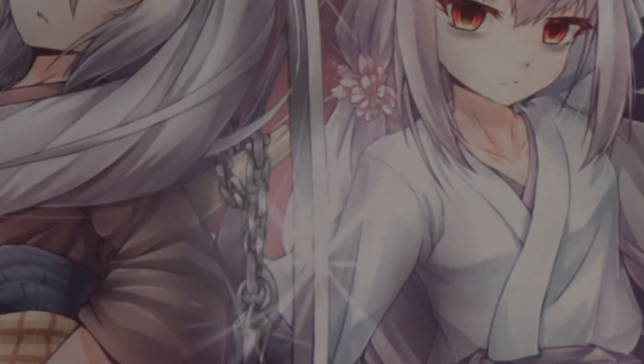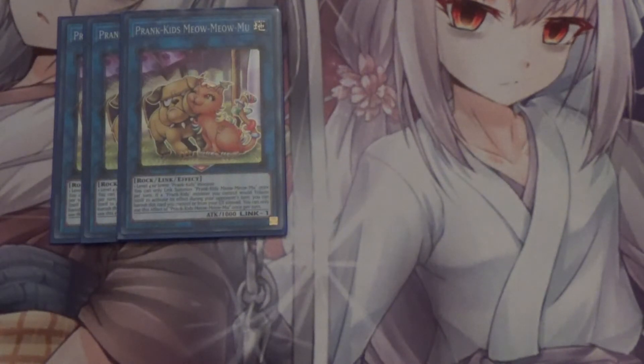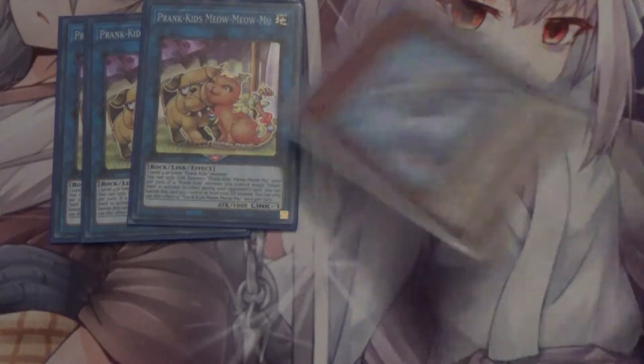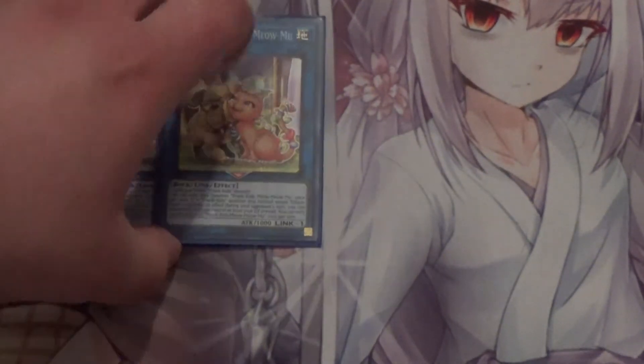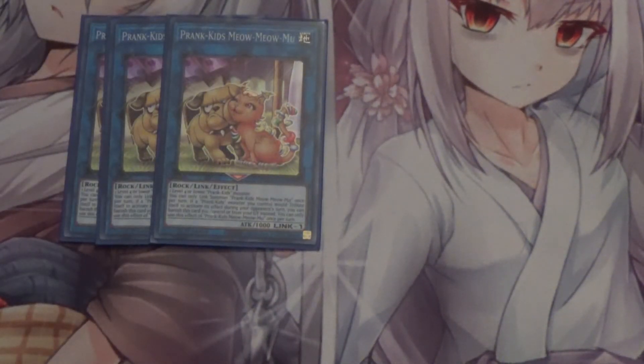Moving on to the extra deck, I run three Prank Kids Meow-Meow — this is your starter. The main reason you run it is that any Prank Kids monster when linked or fused for a Prank Kids monster special summons a Prank Kids from the deck, so all you really need is to open with at least one Prank Kids. For example, any Prank Kids links into Meow-Meow, Fancies's effect activates, then you link to a two-material link — it literally turns any single Prank Kids monster into a one-card starter. It also has an additional effect: when it's in the grave and you tribute a Prank Kids monster to activate its effect, you can banish Meow-Meow instead so the Prank Kids monster remains on the field.